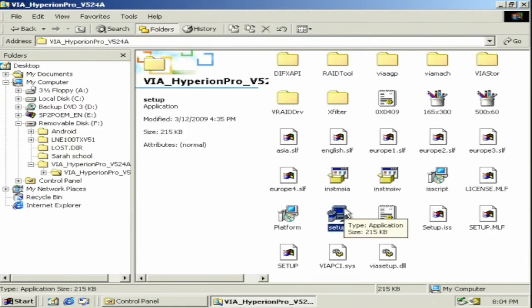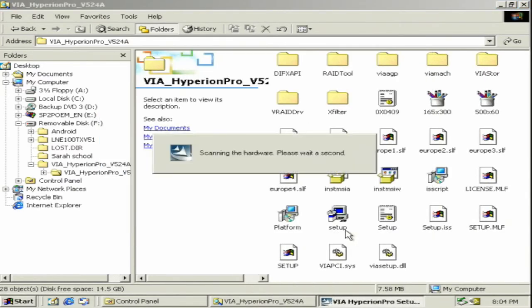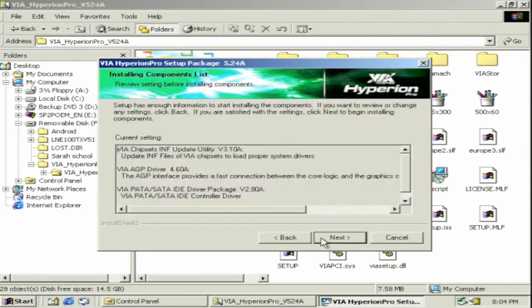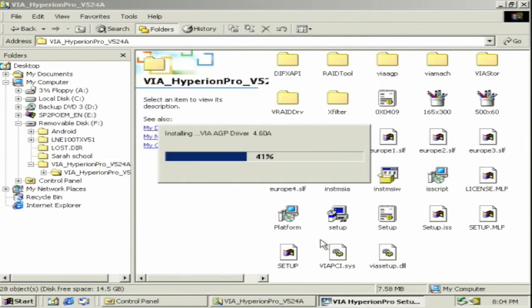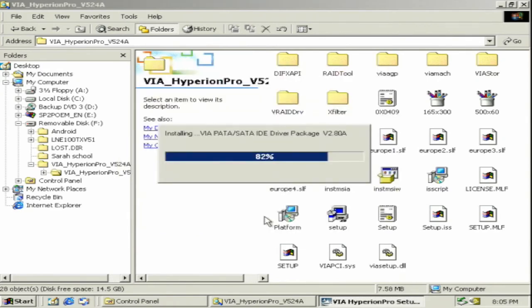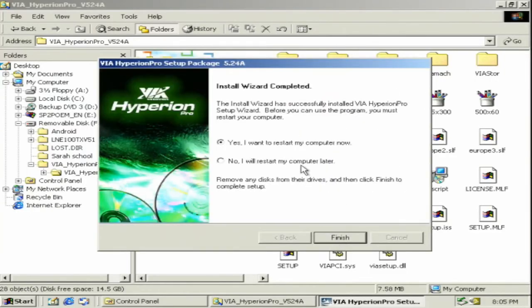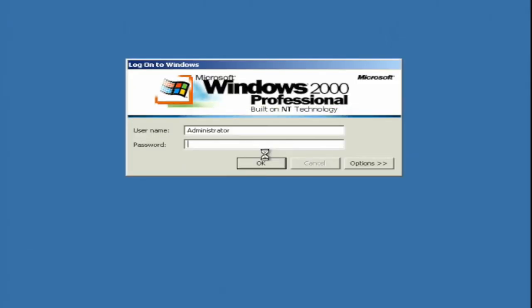Now time to install the motherboard-specific drivers. Thankfully, VIA — however you pronounce it — makes a package called the 4-in-1 Hyperion Pack, or however the name goes. This is what you need if you have a VIA-based motherboard and an older operating system. Another reboot.